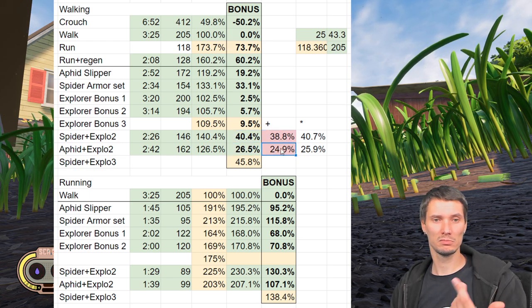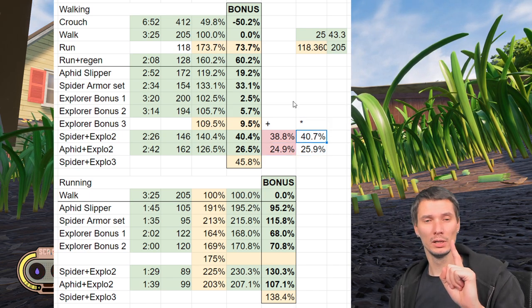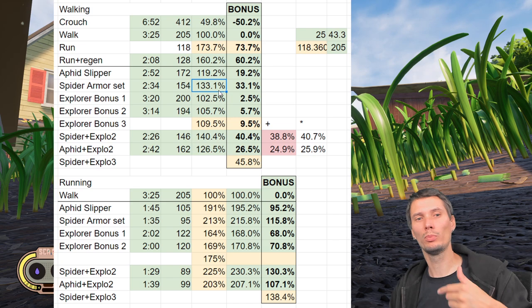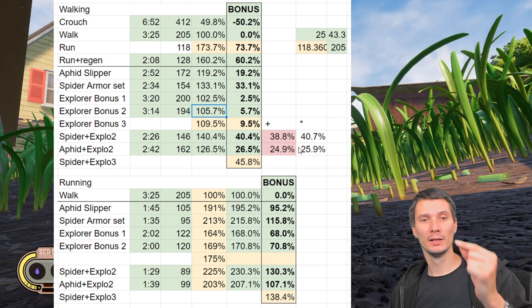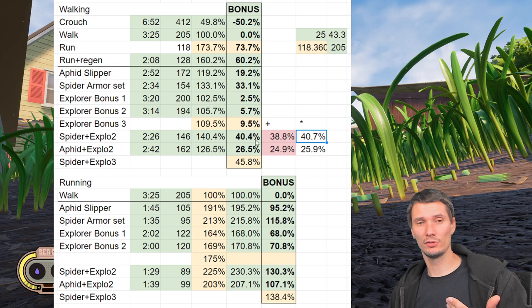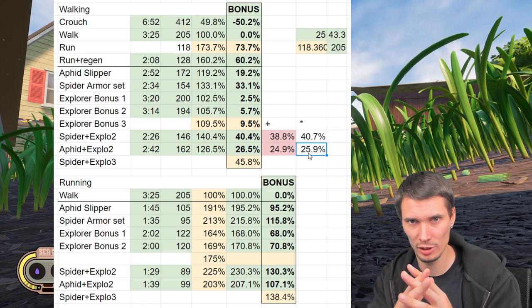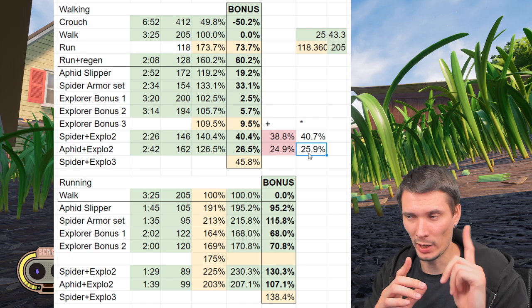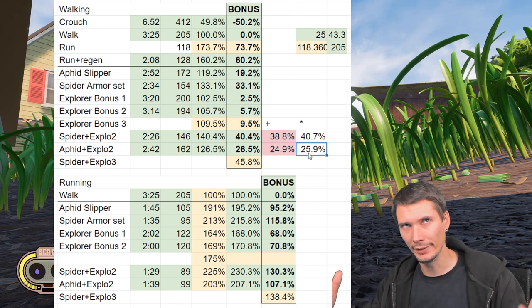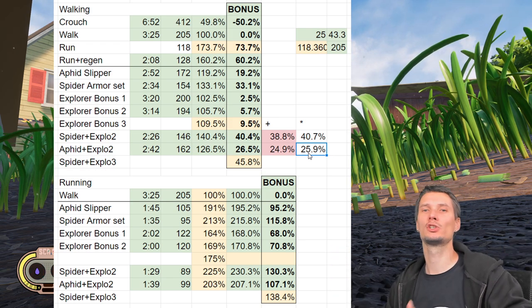If you multiply the numbers — for example, 1.30 × 1.50 — this is the outcome, and you see it matches exactly. There's just a tiny measurement error, which means this is crucial: the game uses multiplicative bonuses, not additive. Games are just programs, there's no right or wrong approach — one is just more beneficial than the other.